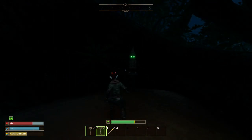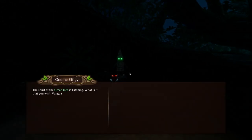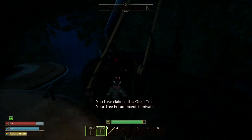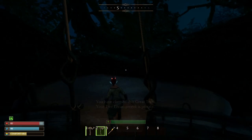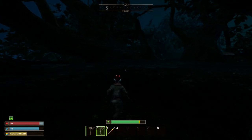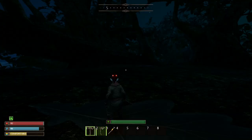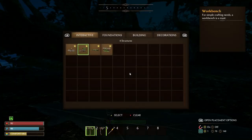Once you're at the top, you'll find this guy who is going to be how you activate this tree as your base. You can now call and use the lift to take you up and down whenever you want, and you're pretty much safe from all bugs and creatures up here. It's quite a large space as well, so it's pretty forgiving if you want to build a giant base, and you can build all around the branches too.